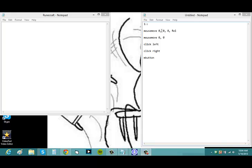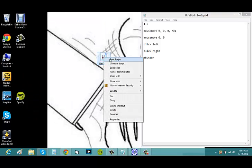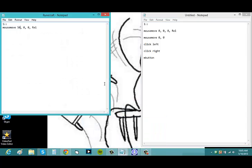Let me show you a simple way these work. We'll use the number one as our command key, then type MouseMove with a positive first number — say 50 — to move right. To run the script, you can double-click it or right-click and select Run Script. Now when I press one, the mouse moves to the right.